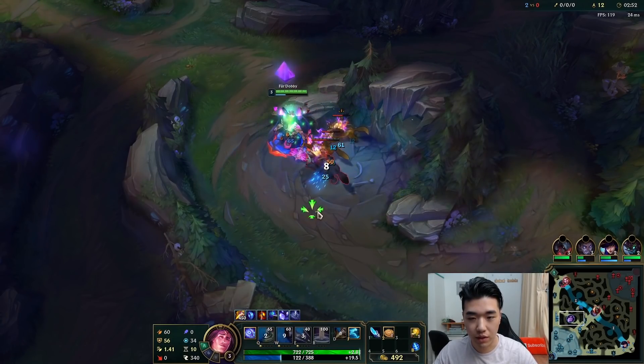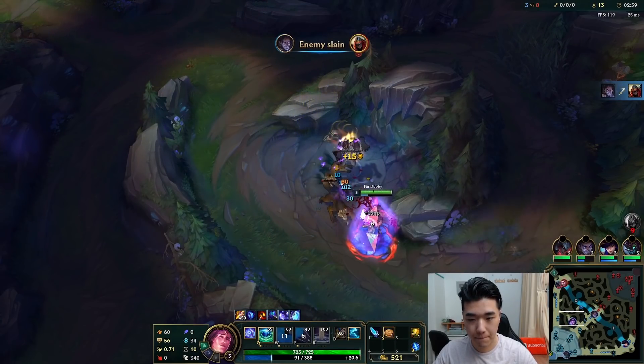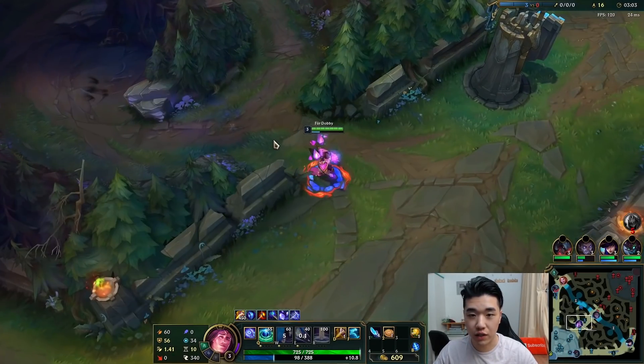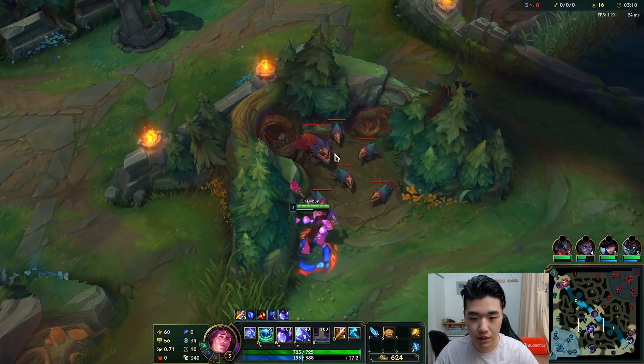We're just rotating through our abilities, sort of like Elise. Just try to be as fast as we can. We are kind of behind on time. This is when we should have cleared Raptors by now, but we didn't get the best leash. And I probably messed up somewhere.